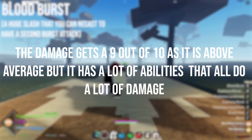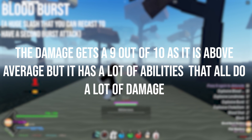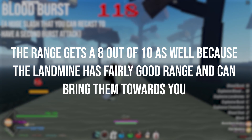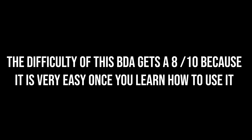The damage gets a 9 out of 10 as it is above average and has a lot of abilities that all do a lot of damage. The range gets an 8 out of 10 because the landmine has fairly good range and can bring them towards you. The speed will get a 7 out of 10 because it only has 1 movement ability that is decent. The difficulty gets an 8 out of 10 because it is very easy once you learn how to use it. My final rating for the Blood Burst BDA is an 8.4 out of 10.